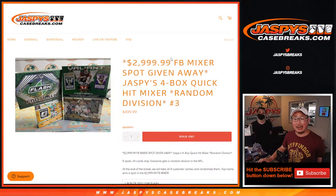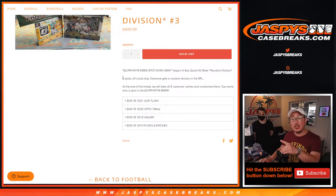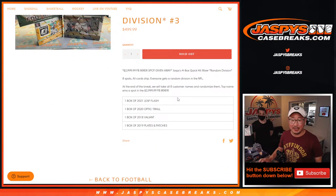Hi everyone, Joe for JazbyCaseBreaks.com with another Jazby's 4-box Quick Hit Random Division Mixer. This is Random Division number 3, and at the end of the break we're giving away a $3,000 spot in our 48-box high-end football mixer. We just loaded up another one on JazbyCaseBreaks.com. We're only randomizing 8 spots for that $3,000 spot — by far the best odds you're going to find on JazbyCaseBreaks.com.